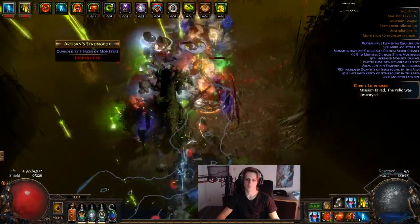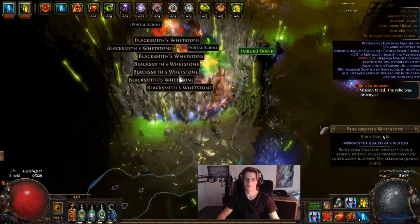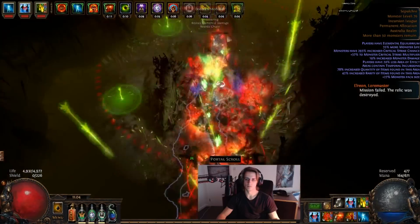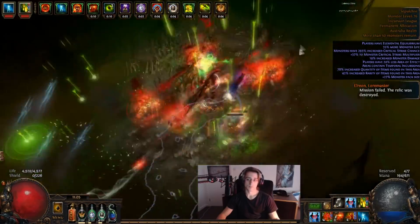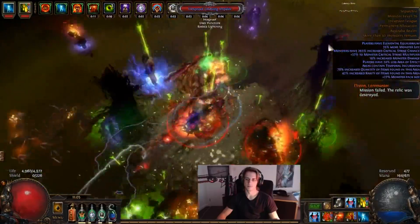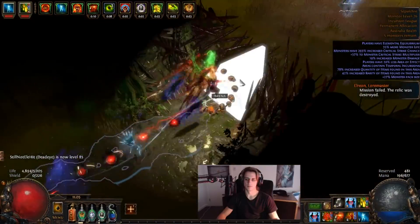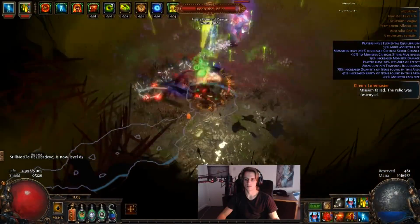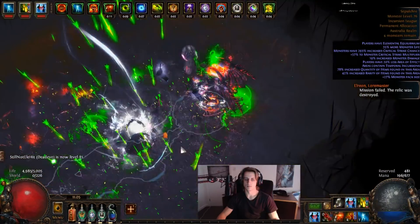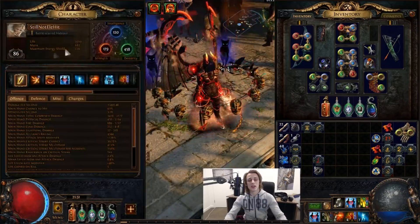You don't really need anything this good to start getting to the same level of progression in these sorts of maps. Maybe once you start trying out the real endgame and Uber Elder you will need that type of gear, but it's pretty early — I can't really say that yet. Bow characters' gear isn't necessarily expensive or hard to get; it's just somewhat specific, and without the right stats here or there it's going to feel pretty bad. So I do want to go over the entire character for you guys. Currently we're level 86.